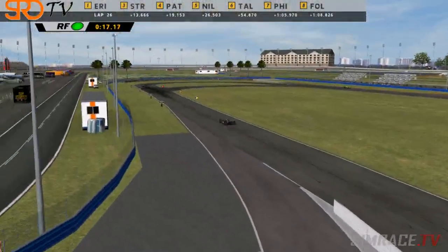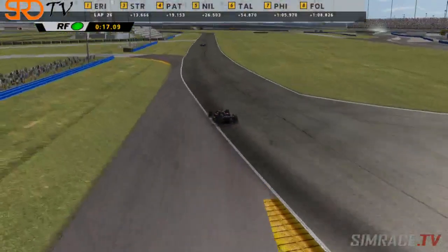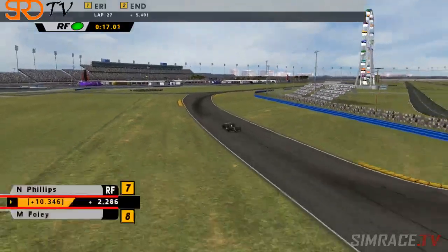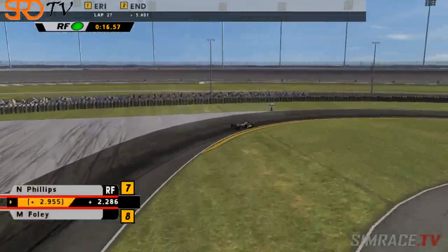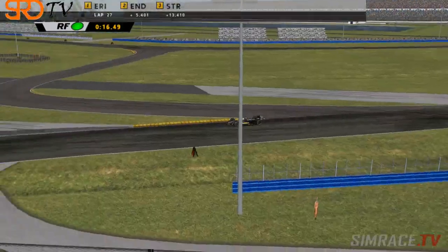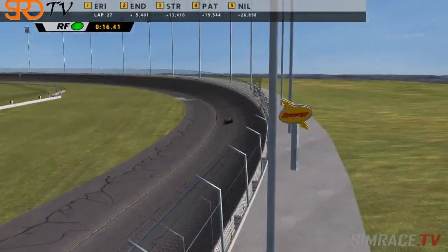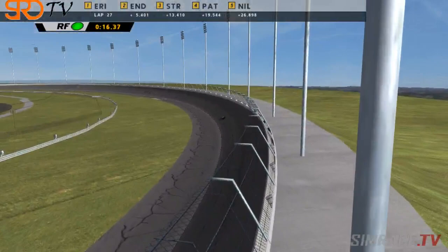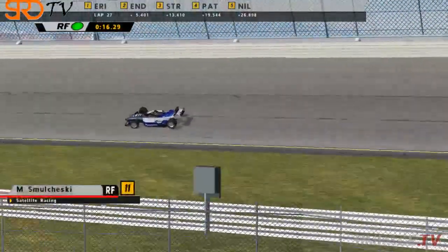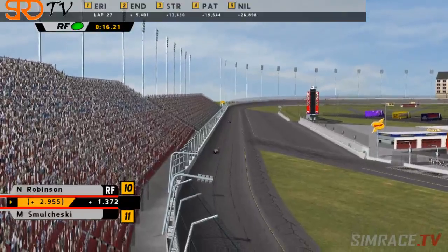It looks like Nick Phillips is still potentially going to come under pressure from Mark Foley in a couple of laps. Mark's going to have to keep it clean and consistent if he wants to take away that seventh place from Nick. Now it's a little bit quiet on the track — there doesn't seem to be any real standout battles. Mike Smolczewski, currently fighting his way back up through the field, is coming up behind Robinson who is sitting in tenth place. Mike at one point in this race had to serve an extra pit stop, whether or not that was for a penalty we don't know, but he is catching the back of Robinson now.